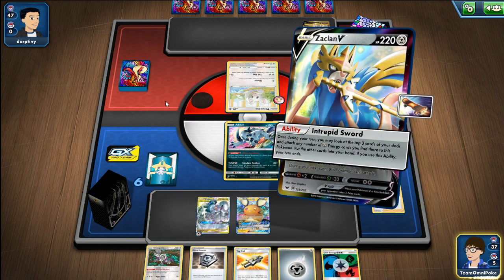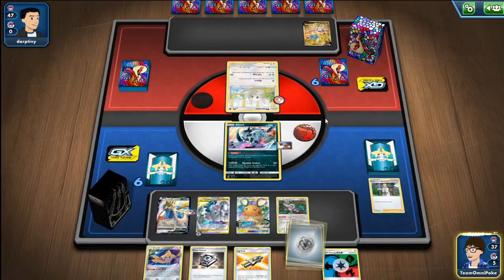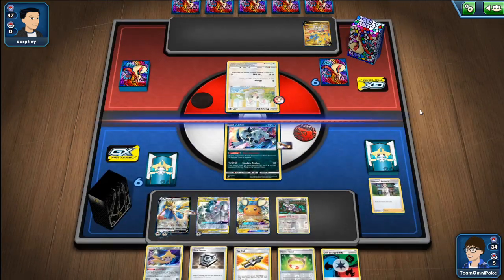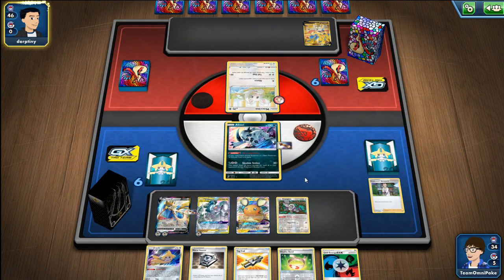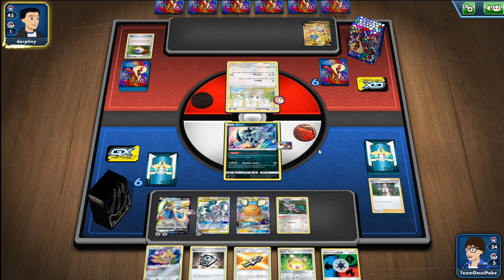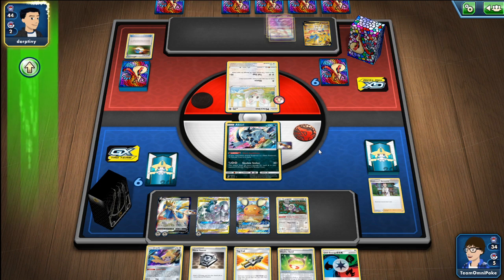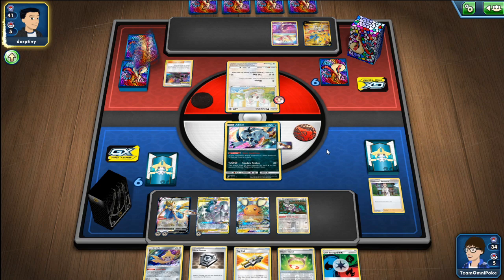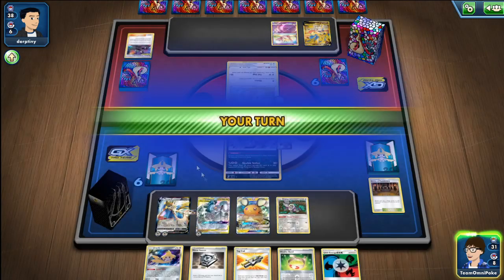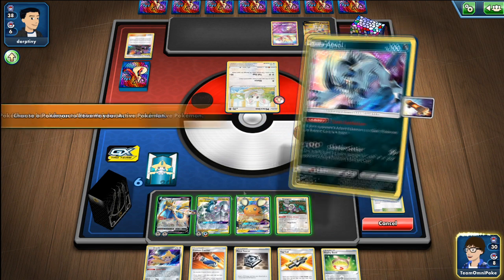I'm super scared of that now, so I attach the Metal energy and go for the Primate Wisdom to put another energy on top of the deck to guarantee an Intrepid Sword. Looking at this now — another benefit of post commentary is I can notice my misplays — I definitely should have gone for the Tag Call there to search for Sinlea and Guzma & Hala just to get them out of my deck. On reflection I think I should have done that.